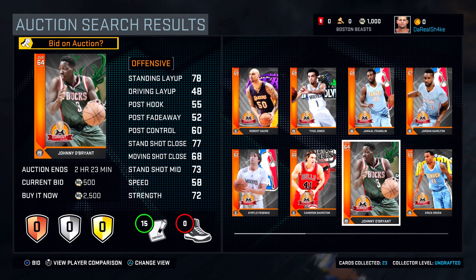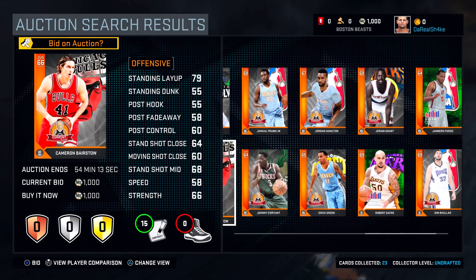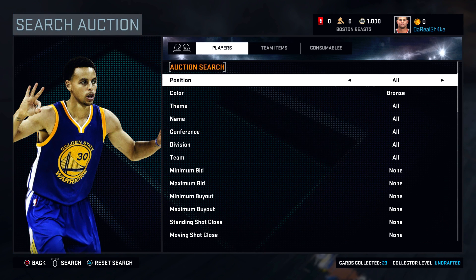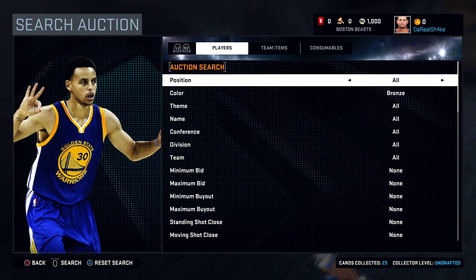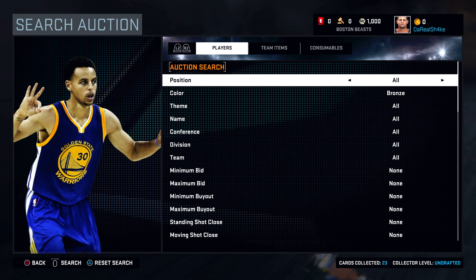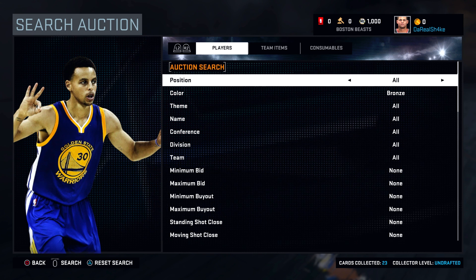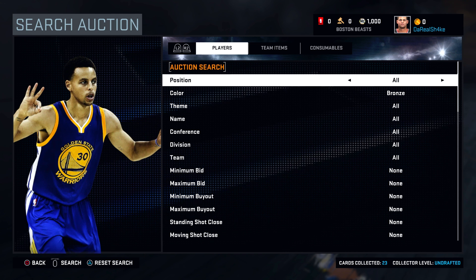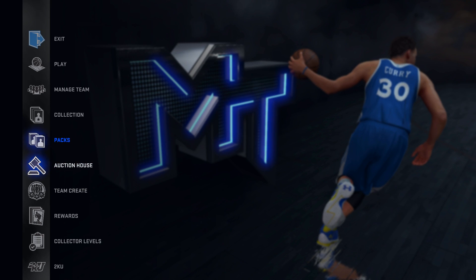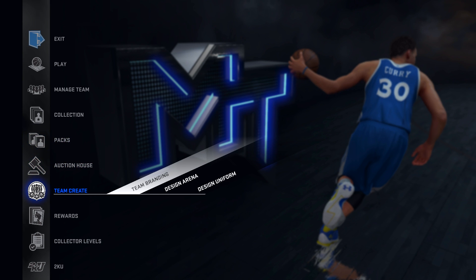Looking at the market, there are some bronze cards up for a pretty typical price. When you post a player, you can post them for 500 coins just like last year. But if you post a jersey or a stadium, you can post those for lower — I think 250 or 350 is the cheapest. Unfortunately, the auction is still limited to the four-hour thing and you can't remove auctions, so there are still some issues. I don't know if it immediately updates or takes 10-15 minutes — we'll have to wait until more people have the game to experiment.